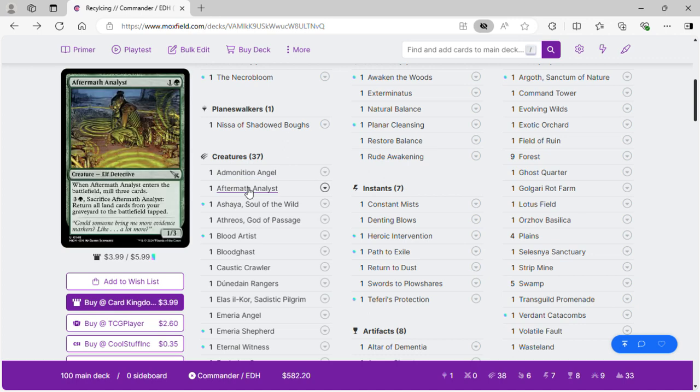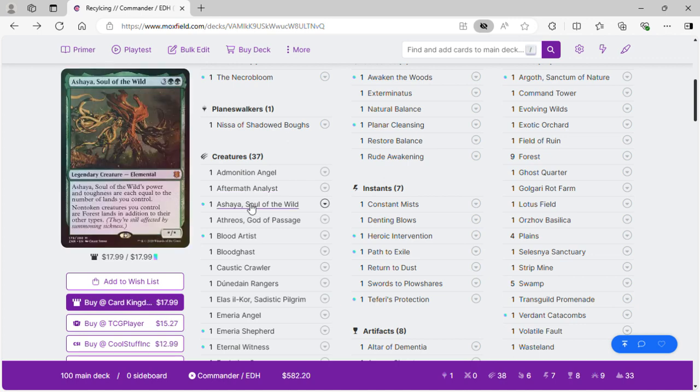Aftermath Analyst: when it enters the battlefield we mill three, and then we can pay three green and sacrifice it to return all land cards from your graveyard to the battlefield tapped, creating a bunch of landfall triggers. Ashaya, Soul of the Wild: power and toughness equal to the number of lands you control, and non-token creatures you control are forests in addition to their other types.